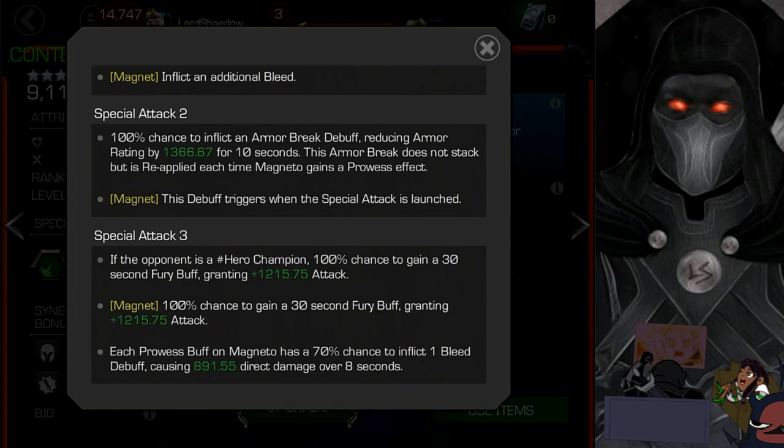Special 3 is where the real big-boy damage happens. If the opponent is a hero champion, there's a 100% chance to gain a 30-second fury buff giving a lot more damage. If they're magnetized, there's also a 100% chance to gain a 30-second fury — I need to confirm whether those two stack. Each prowess buff on Magneto has a 70% chance to inflict a bleed debuff causing damage over 8 seconds. The general strategy: build up prowess, launch the special 3, and watch them melt.